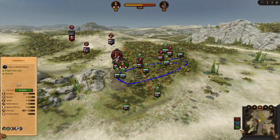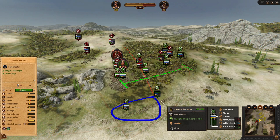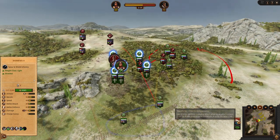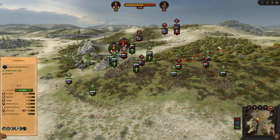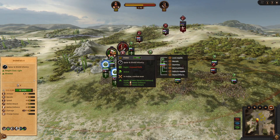Very simple formula: hold the front line — you have stronger missiles so you are going to win — and then the rest are able to flank around. Fast forward, and this should be a very easy, very lazy victory.